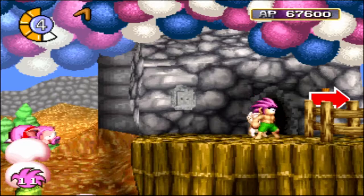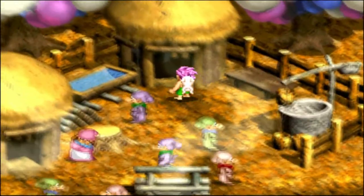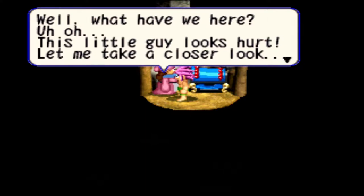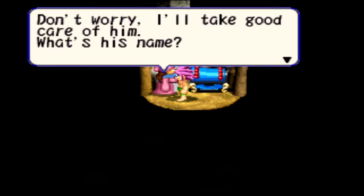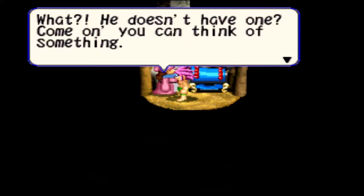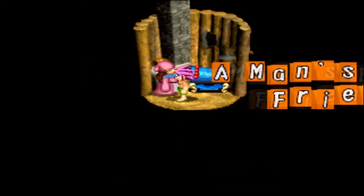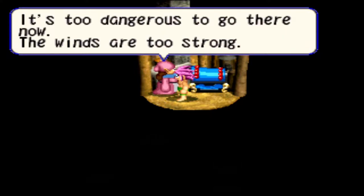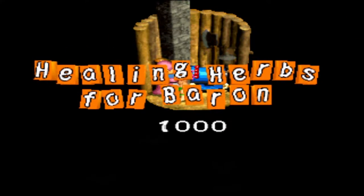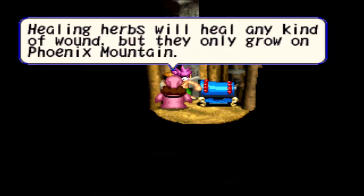Let's see if we can drop this puppy off somewhere — I don't remember exactly which hut it is so we'll have a look. Let's take it to the doctor. The doctor says: oh this little guy looks hurt, let me take a closer look. This will take some time to heal — why don't you leave the pup here with me for a while? Don't worry, I'll take good care of him. What's his name? It doesn't have one — come on, you can think of something. Baron! Alright, Baron it is. Baron the doggo — a man's best friend. Healing herbs will heal any kind of wound but they only grow on Phoenix Mountain. It's too dangerous to go there now, the winds are too strong.